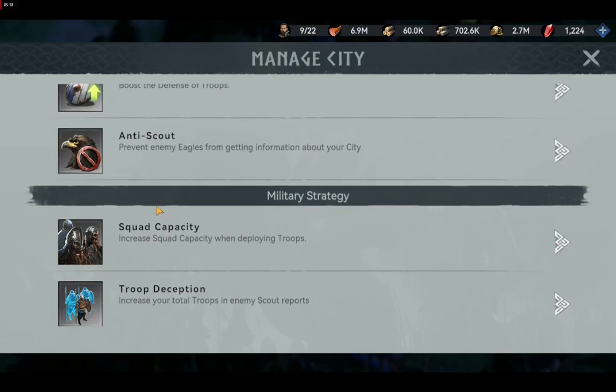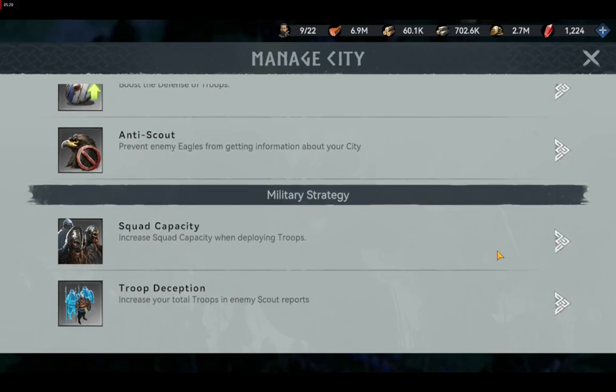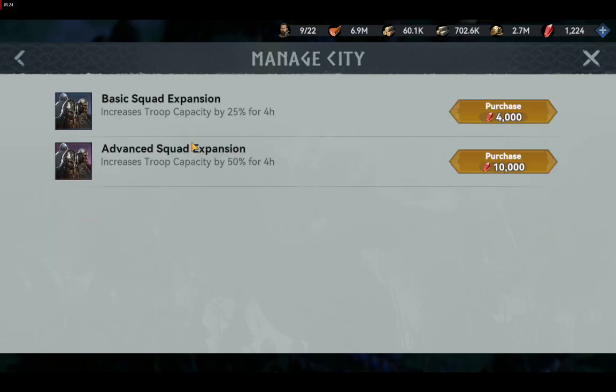The boost item in this case is called Squad Capacity and exists in two forms. The first one is called the Basic Squad Expansion, which offers a 25% troop capacity increase and costs 4,000 gems. The second one is called Advanced Squad Expansion, which offers a 50% troop capacity increase and costs 10,000 gems. Both items last for four hours upon activation.